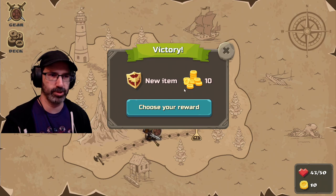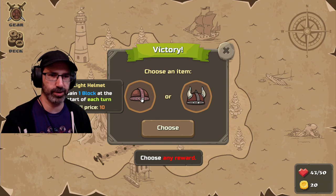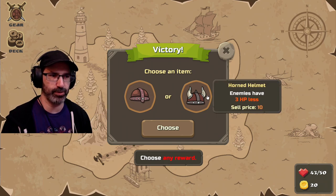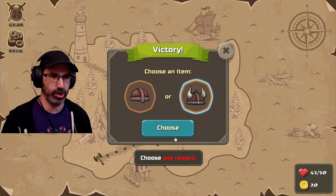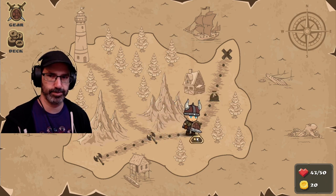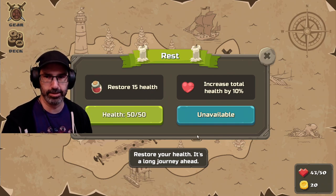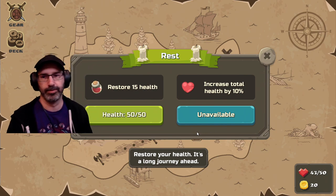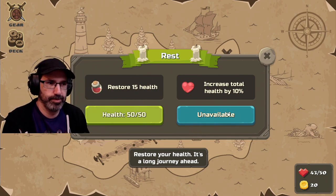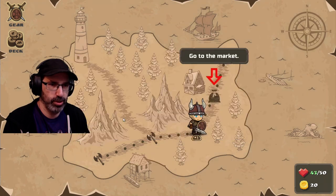Choose my reward — new item and 10 gold. Light helmet: gain one block at the start of each turn. Or horned helmet: enemies have three less hit points. I'm going with the viking helmet, of course, because it looks cooler. You should rest before you go. Increase total health by 10%. Restore your health.